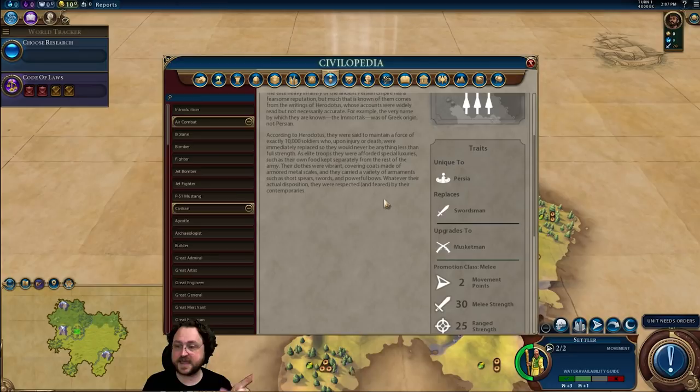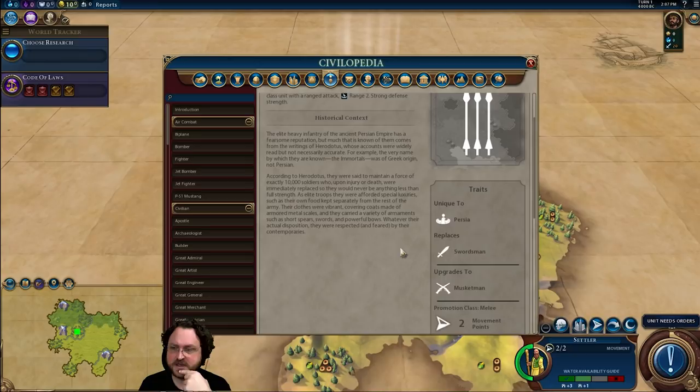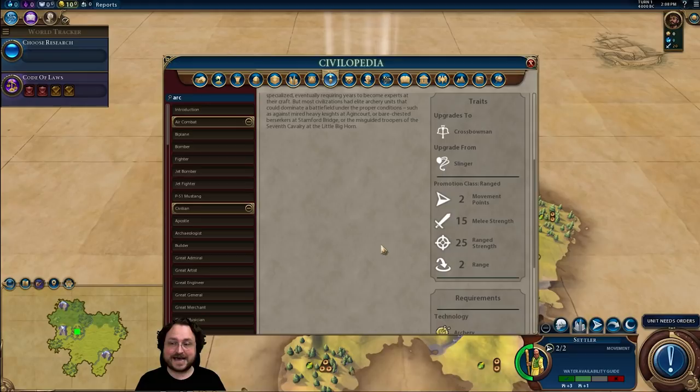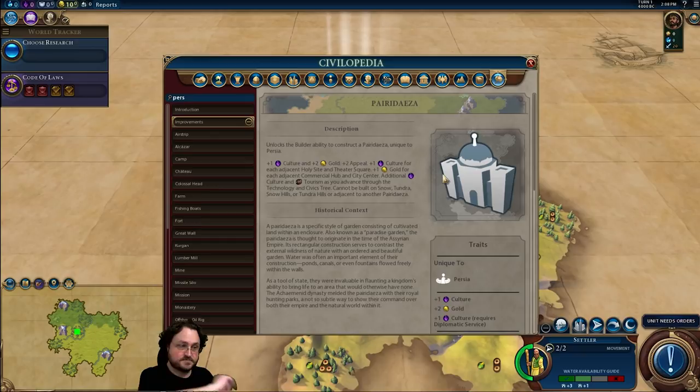The Immortal has reduced melee strength — in this patch the swordsman melee strength was nerfed, I think from 40 to 36. So normal swordsmen are 36, our swordsmen are 30, but they have a ranged attack of 25 — same as an archer. The Immortal is just as good at ranged attacks as an archer but tougher in melee, so they can stand up to considerably more punishment. The Immortals are going to be really nice. Persia also gets the Pairidaeza.